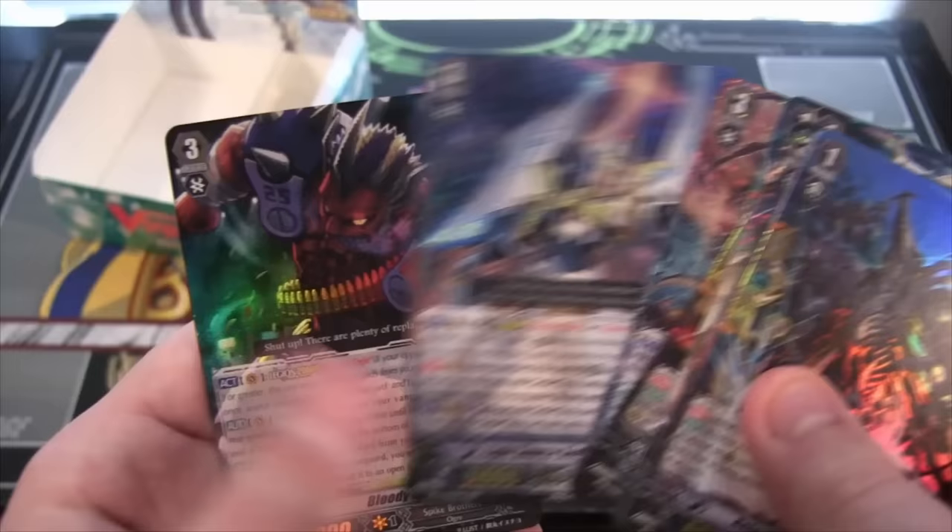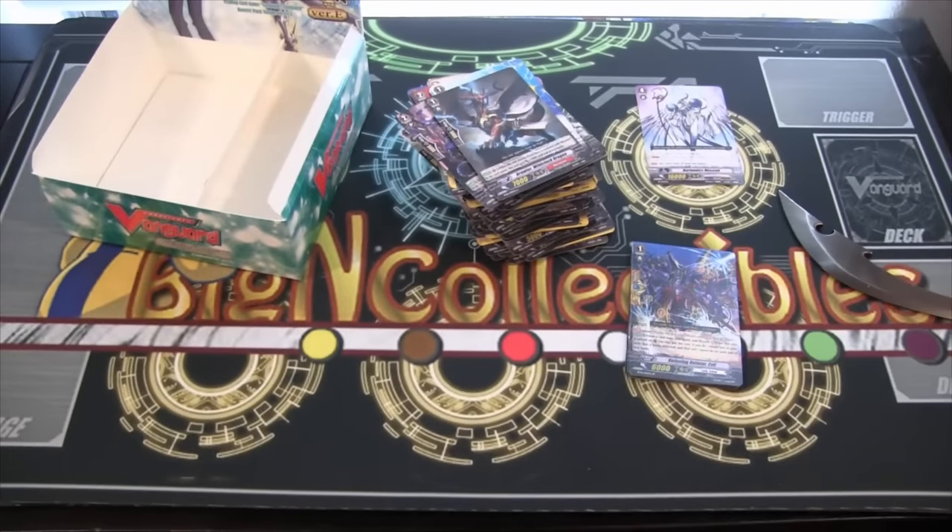I'll go ahead and show you guys all the different cards. I like the Alfred the best — I think he looks really cool. Hope you guys have enjoyed this opening. As always, thank you guys for watching. Let me know what openings you want to see in the future, whether it's an older pack or anything new that comes out for Buddy Fight, Cardfight, Weiss Schwartz, or Force of Will — I will be opening up on this channel. Be sure to subscribe, and check out Beacon Collectibles. Thank you guys for watching, be sure to like this video if you enjoyed it, and I will catch you guys until later. See ya.